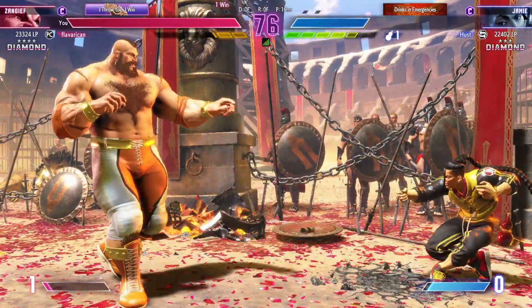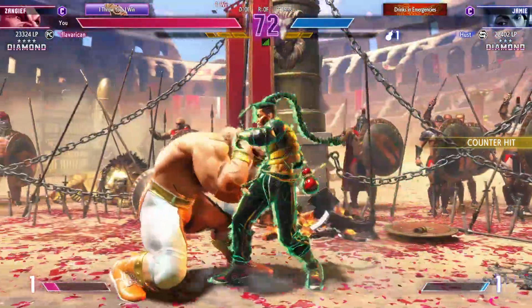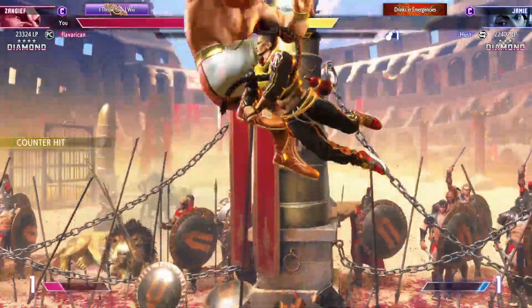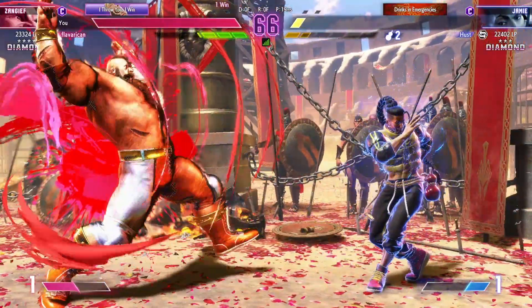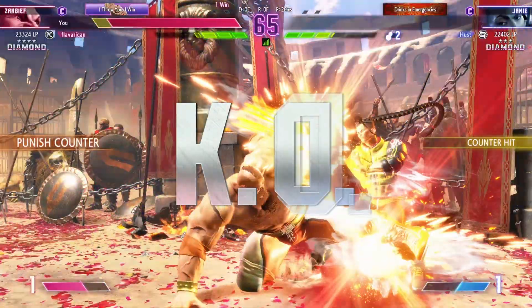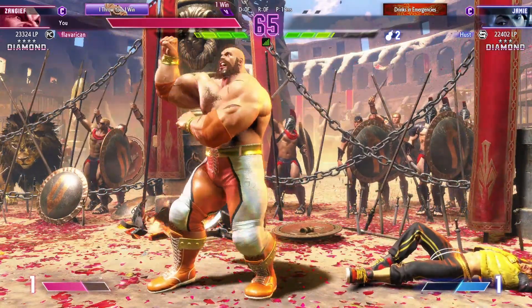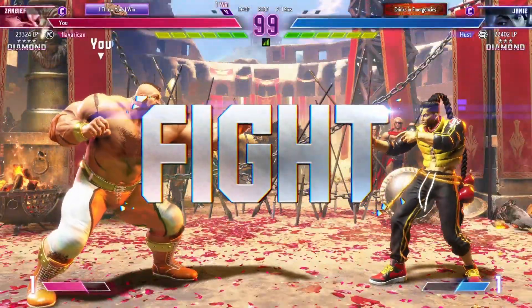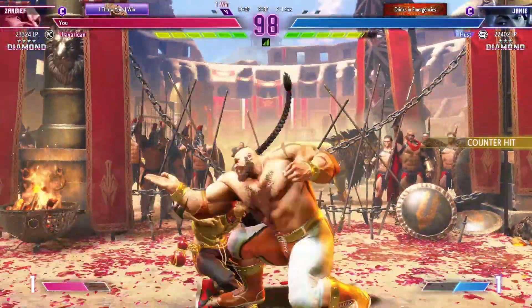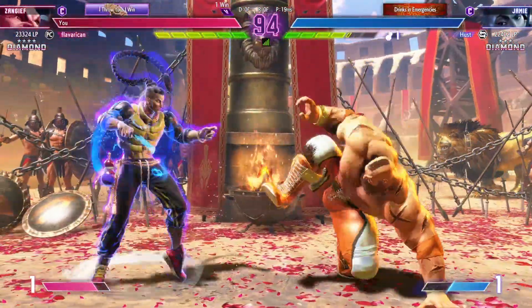Was that a good decision? Player one is mixing it up and has them shaking in the corner. Uses the drive rush to deprive them of their turn. Takes a trip from up above. The corner makes it hard to escape. Player one on the board first with the win — they'll want to keep the pressure on. Everything up until now and everything from here on out is so vital.